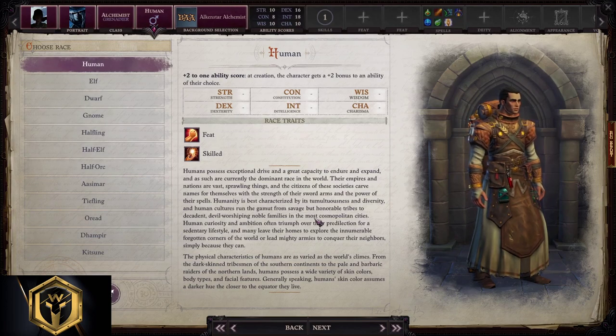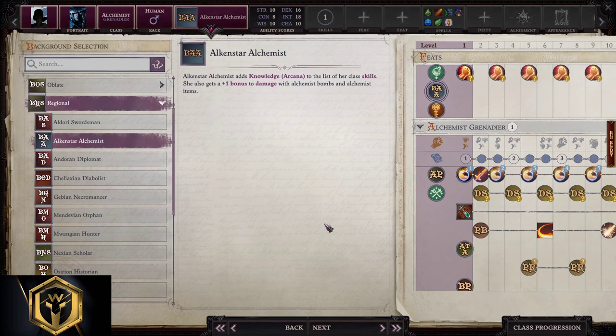Race: Human and halfling are good candidates for Alchemist, while elves are probably the best option. For background selection, Regional Alchemist's Alchemist is the only way to go.